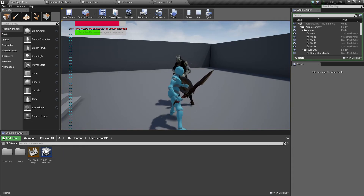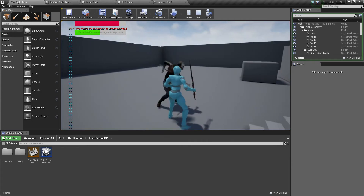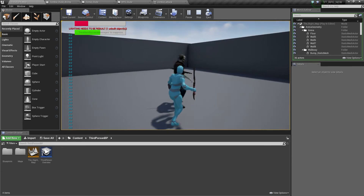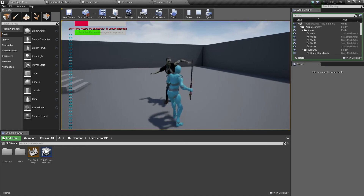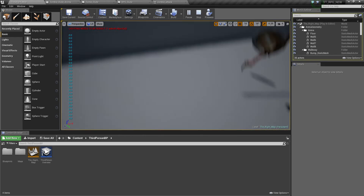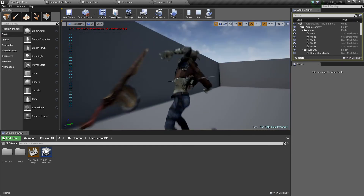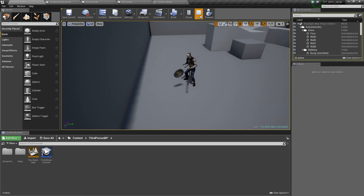He whittles our health down — though that is an error: we have to exit and re-enter the overlap for him to damage us more. I'll fix that. He killed us — the actor is destroyed. If I Shift+F1 and eject, our stuff is still there because we haven't done the commands to destroy everything with us, but the actor itself is destroyed. He's still attacking because we're technically still there.